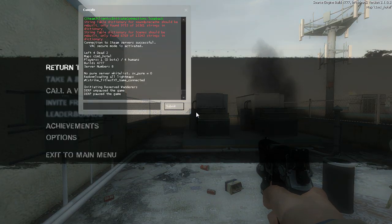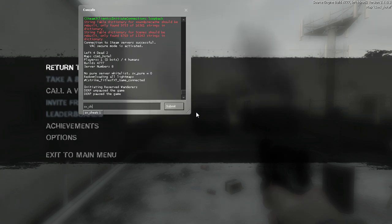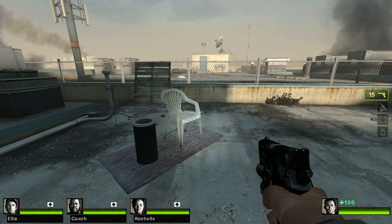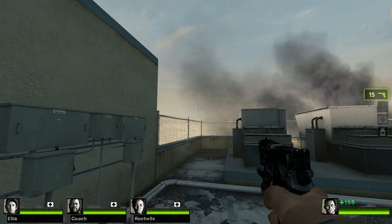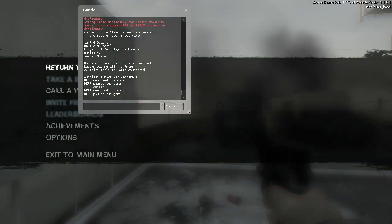Even while you're playing in-game, press that tilde key — it will pause the game and bring up the console. Now you might think you can just enter commands, but first you must type 'sv_cheats 1'. This allows you to use any cheat. The reason you couldn't do it directly in a single player mission is that it counts as a server and won't let you use cheats without this — so this starts your own server.